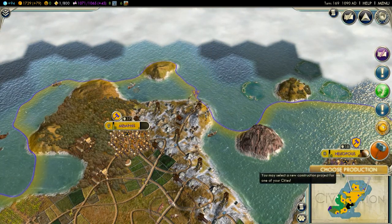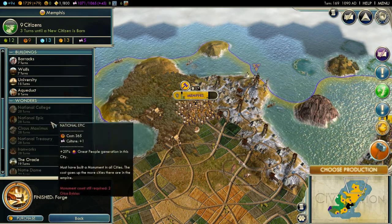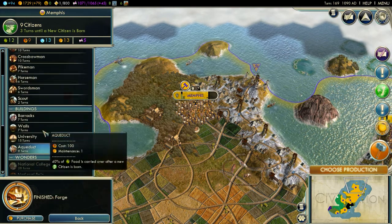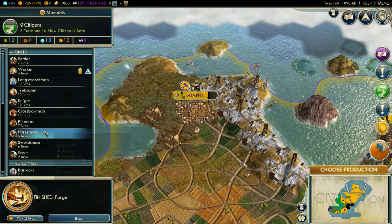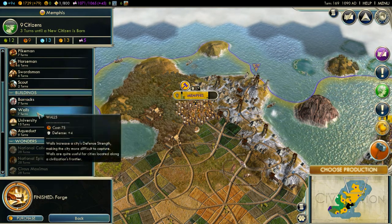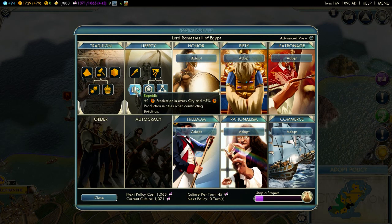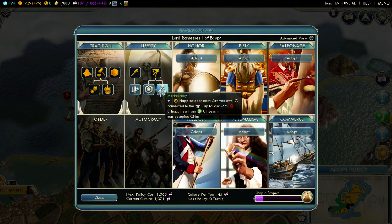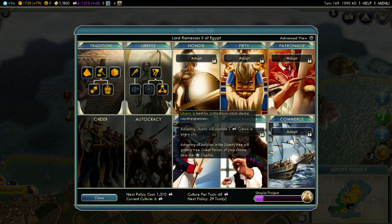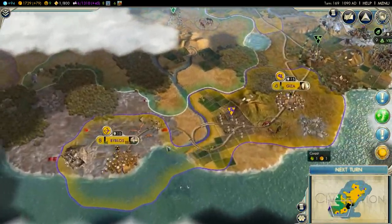Memphis has already built quite a lot - maybe a Great Wonder could work, 19 turns for the Oracle. The barracks and the walls - we're working with production so I'm just gonna build some walls there. On the policy screen, plus one production in every city seems pretty useful, plus one happiness for each city connected to the capital. That gives me plus 9, so a nice buffer - I'm gonna go for that one first, and then the extra production on the next policy.